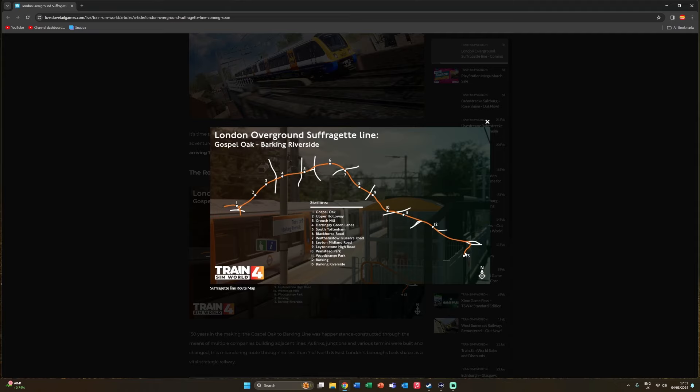If you have the TSC version, you'll remember that it only runs up to about Barking. If you haven't seen that route and want to look at what it looks like in Train Sim Classic before it comes out in Train Sim World, I'll put a link in the top right corner to a run I did a couple of weeks ago in Train Sim Classic from Gospel Oak down to Barking.